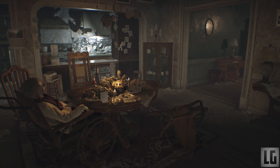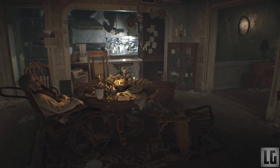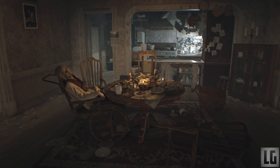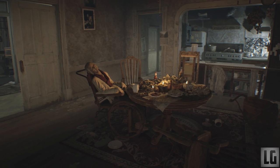Hey guys, it's Lunar here, welcome to this Resident Evil 7 collectibles guide and walkthrough. In this guide we're going to take a look at how to complete each part of the game and the location of all the items and where to find them, including 20 Mr. Everywhere statues, 18 empty coins, and 32 files, all of which are needed for achievements and trophies.